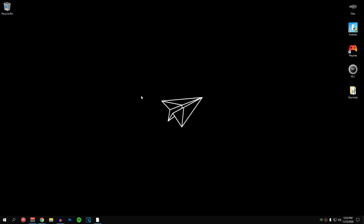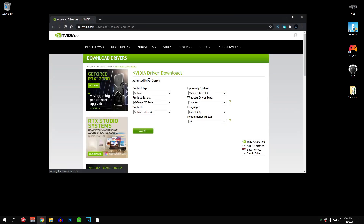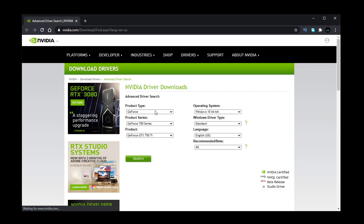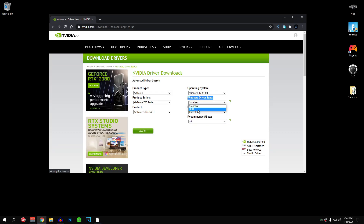To update your Nvidia graphics drivers, head down into the description and click on the link for the Nvidia GPU drivers. You'll be brought to the page where you just select your product, put in your graphics card details and click search. There is one important thing to keep in mind — the Windows driver type. Some of you may be using the standard version and some the DCH version. It's recommended that you download the driver type you are already using.